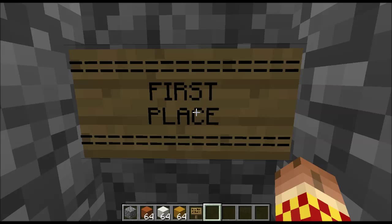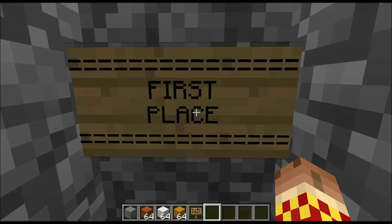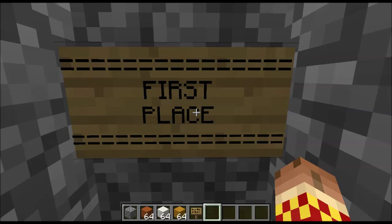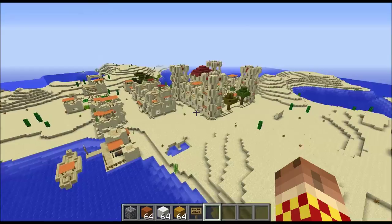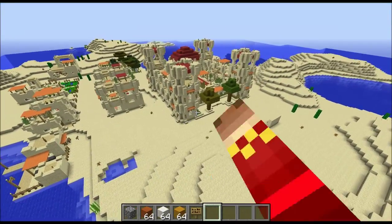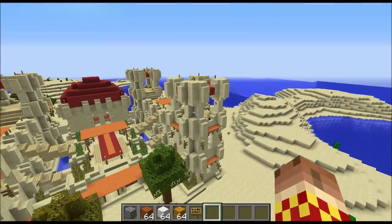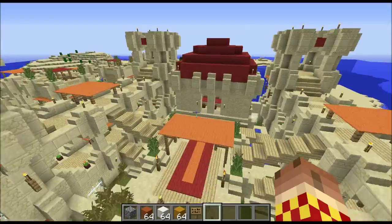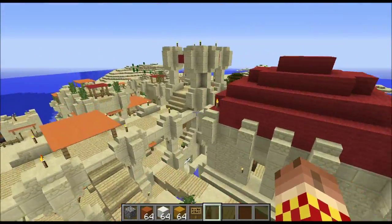So on to first place — the winner of first place wins a replica diamond sword made of foam that you can bash your mates with. And of course, as many of you will probably realise by now, it is Rogo and the Desert Style Pack. Great work here Rogo, we love the style of this, the attention to detail, very good. Very authentic looking with the canopies — I love the style of this town hall, this is great.